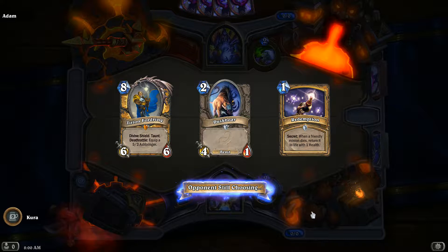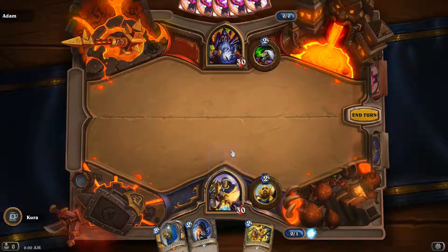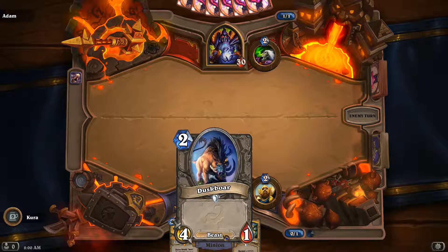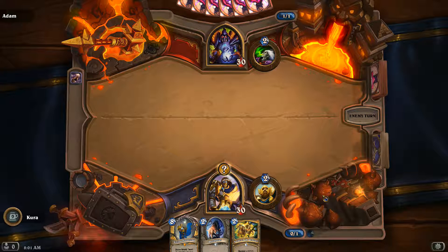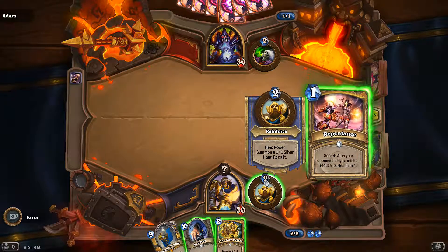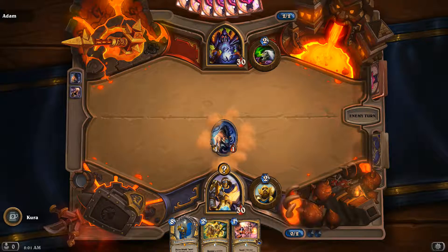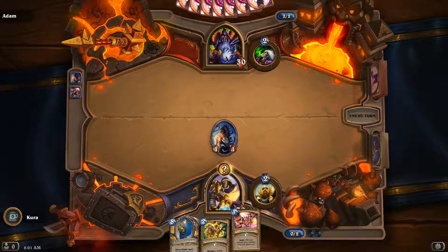Alright, I'm going first. I would probably play Redemption with Tyrion. We shall play it, and then I'll play this. Hopefully he doesn't have Mortal Coil. Turn 2 — I'll play Repentance. So we have a body on the floor. After your opponent plays a minion, reduce his health to 1.